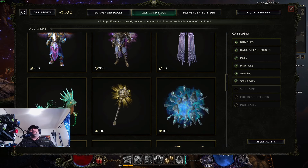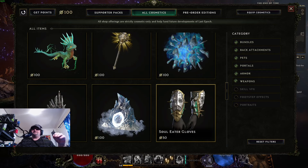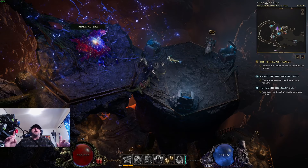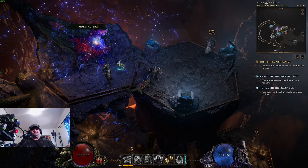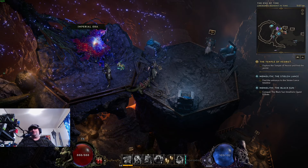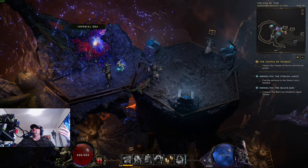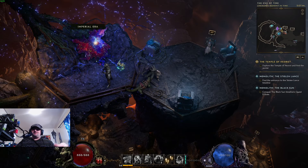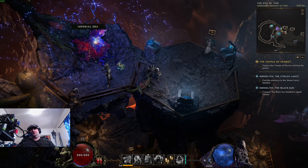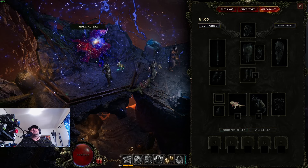You can get your points over in the top corner and that'll allow you to buy the cosmetics. Now to apply them, there are two ways. The first way is the shortcut key Shift+K, which opens up the cosmetic window. The other way is the three little lines right beside the mana pool and the teleport button — click that and you can go right to the cosmetics window.